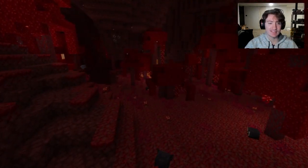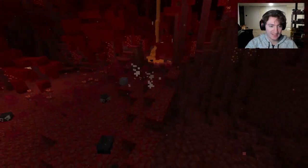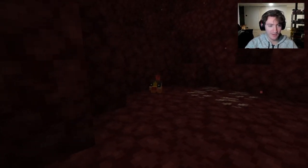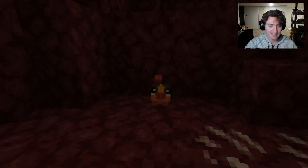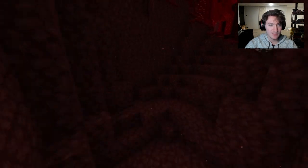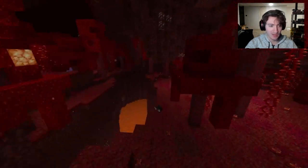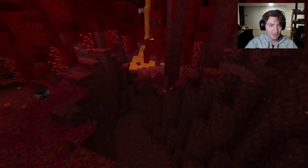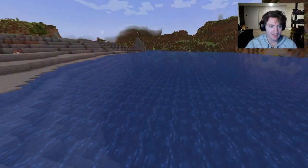Back to the Nether's crimson forest for Tepig — the other Fire/Fighting friend, just like Chimchar. The animation is fantastic: it bounces and its tail swings beautifully. Tepig can also be found in the plains biome during clear weather, but you'll probably have a more consistent time finding it in the Nether.